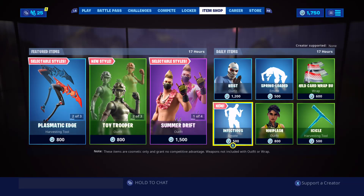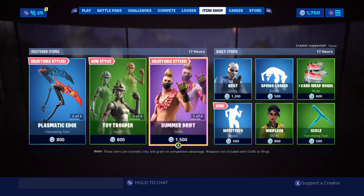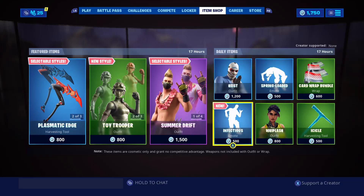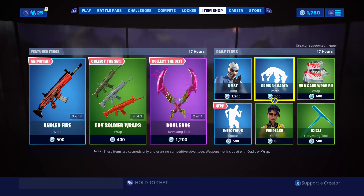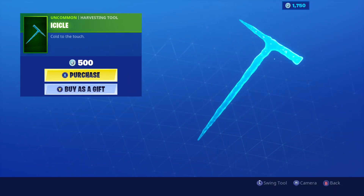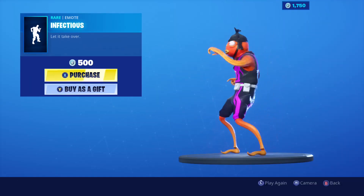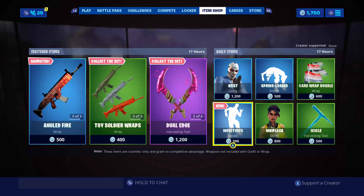We also got the Hype skin and the Tiny Totem - that was the first day of summer when Summer Drift came out. And obviously we got Summer Drift, the dual pickaxe, the Rift Storm glider with Blasted Back, only 800 V-Bucks. String Loaded - I love String Loaded with the skin, I think it looks really dope. We got Isofile - I know a lot of people like this skin. Infectious is the new emote, only 500 V-Bucks.